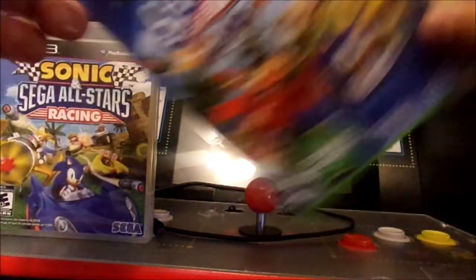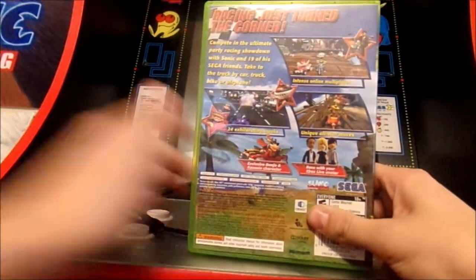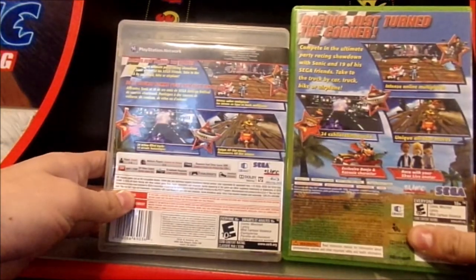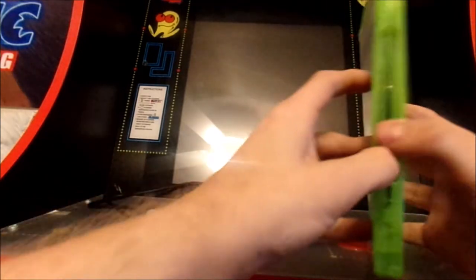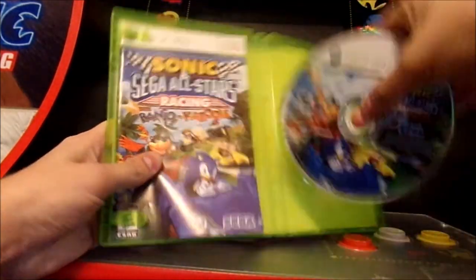Here's the front of the Xbox 360 case. Got the spine and the back. It says racing just got exciting. The two different box colors look different but that one looks really cool. You also get to play as your avatar that you make on the Xbox 360. Here's the disc — Microsoft and all that.